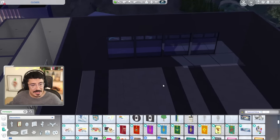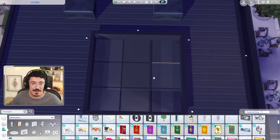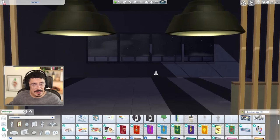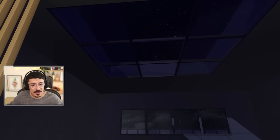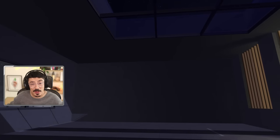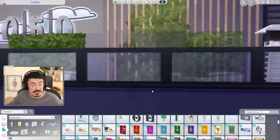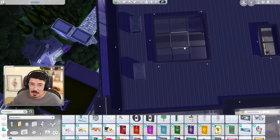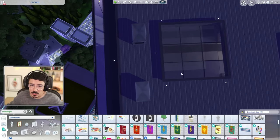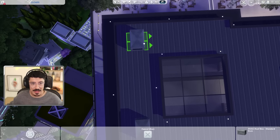Thank you for all of your lovely ideas last time. A couple of you said, why don't you have the DJ booth underneath of the main skylight area? And because the skylight is quite offset — you can see it's like not central — I kind of had the idea of having the dance floor underneath of this instead, as much as possible. I might move the skylight in just one more tile. Let's do that.